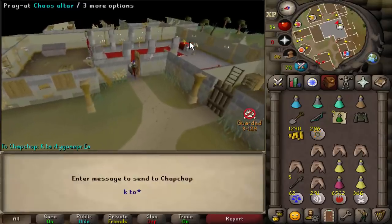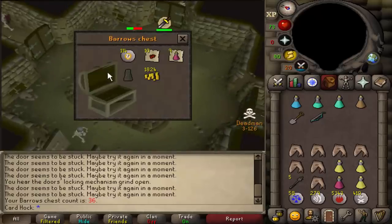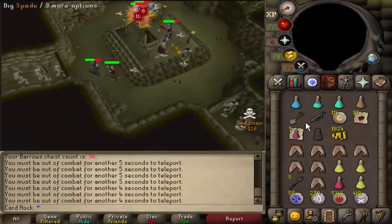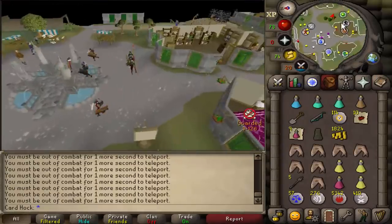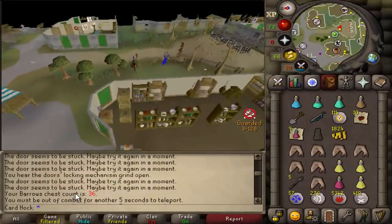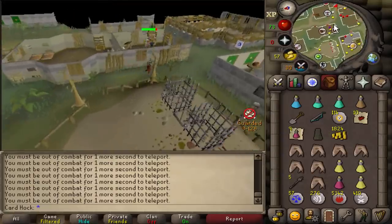My mate is gonna be so mad. My look — oh god, this is brilliant! Ahrim's skirt as well! My look is ridiculous. That was chest number 36 and I got an Ahrim's top and an Ahrim's skirt — one of the best items again!